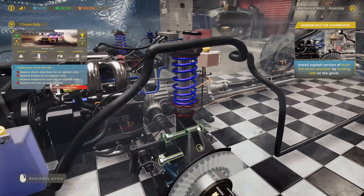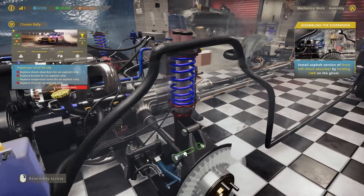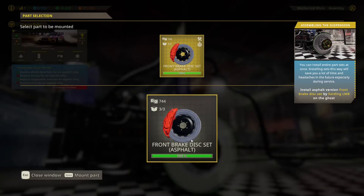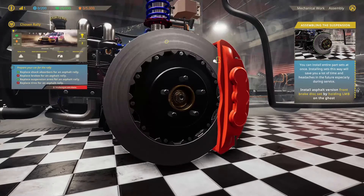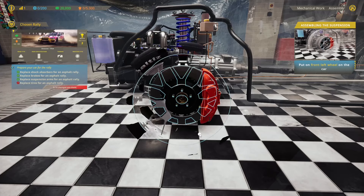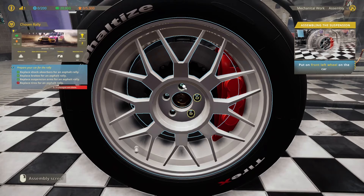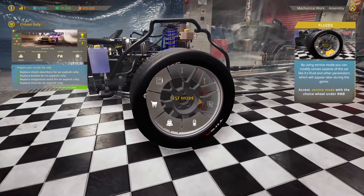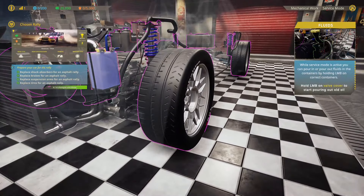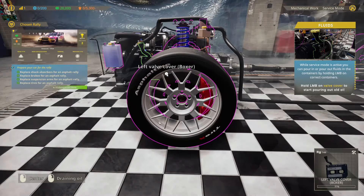That side's already done by the looks of it as well, so we're only doing this one side. We can put in the asphalt set — bringing in the brake lines, attaching the caliper, and then putting in our new rim. By using service mode, you can modify certain aspects of the car like its fluids and other parameters. While service mode is active, you can pour or drain fluids.